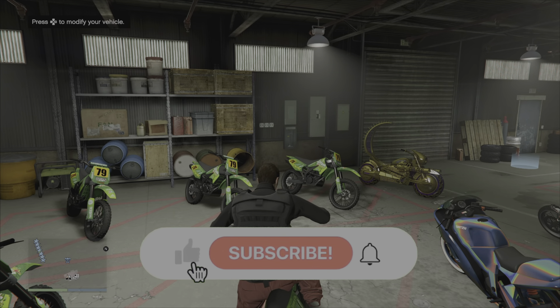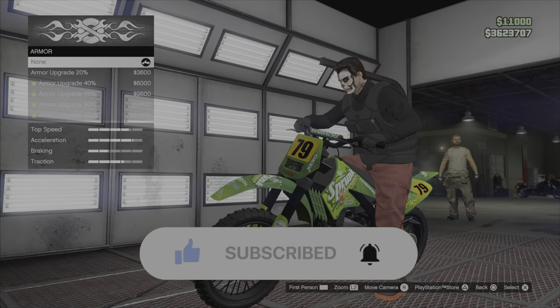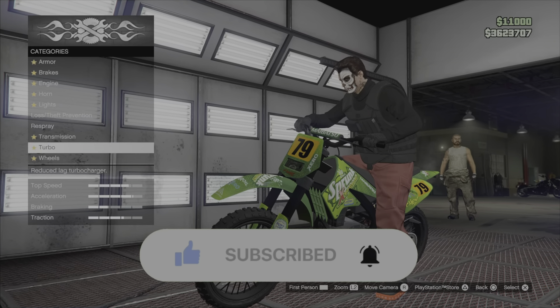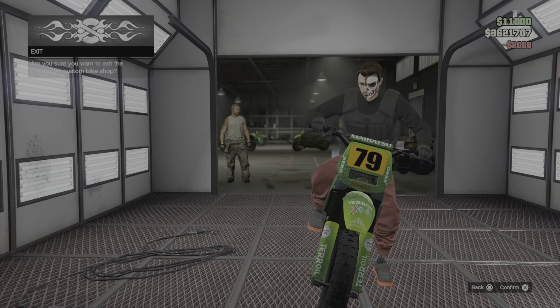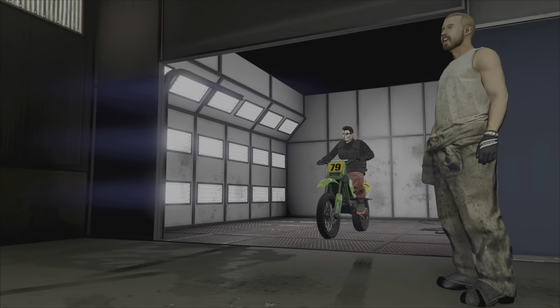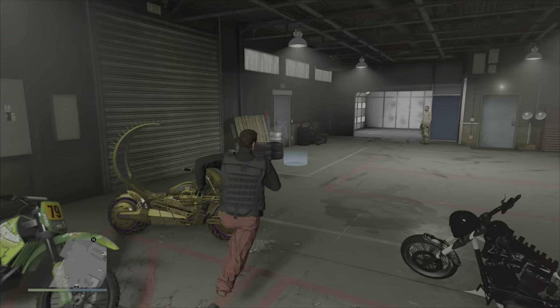Once you're inside your MC clubhouse, jump on a Sanchez or Fagio and hit right on the D-pad to bring it inside the mod shop. Once you're inside the mod shop, make one change on the bike — either the Fagio or Sanchez, whatever you are using. Keep in mind this is the vehicle you are duplicating over. Go ahead and make one change in the MC clubhouse mod shop, then back out of the mod shop.